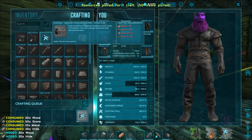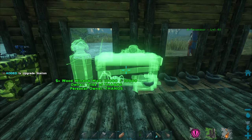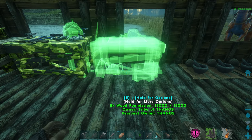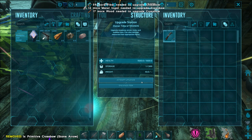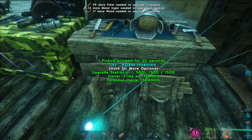Boom — there it is right there, craft that. And of course we could upgrade items over here — basically using the same resources it takes to make them. Let's see how we're going to do that. Let's see if we can upgrade this crossbow. What do we need to upgrade it? 12 more metal, 59 fiber, and 17 wood — that's nothing. Let's go grab some stuff.